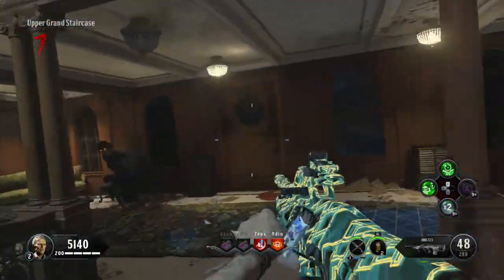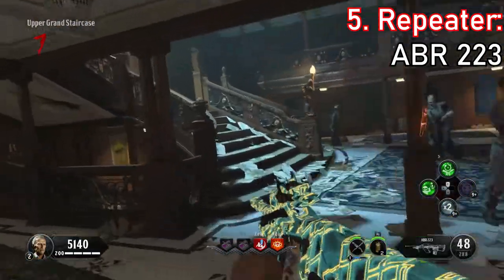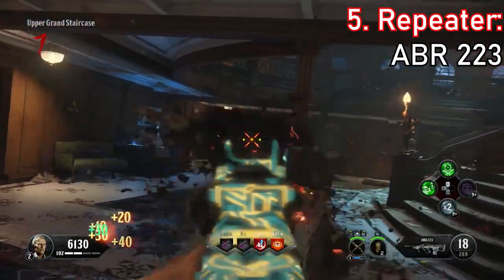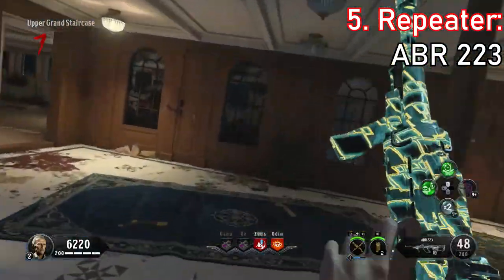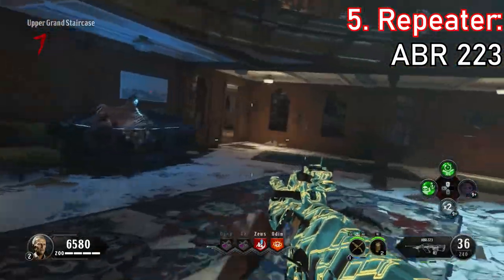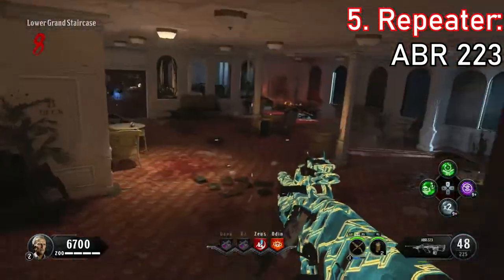Kicking things off at number 5, I have the Repeater operator mod for the ABR 223. What this does is makes it so that when you hold down the trigger, the burst fire continues and gets faster the longer you hold down the trigger. This operator mod is perfect for tactical rifles, because normally you would need to time your bursts accordingly to take out hordes of zombies. But with this, you can hold down the trigger and use the ABR pretty much like an assault rifle. Overall, I think this is a good operator mod, and it comes in at number 5 on my list.